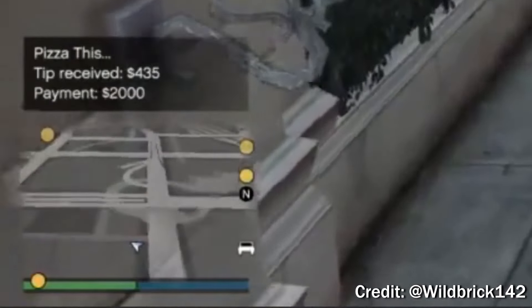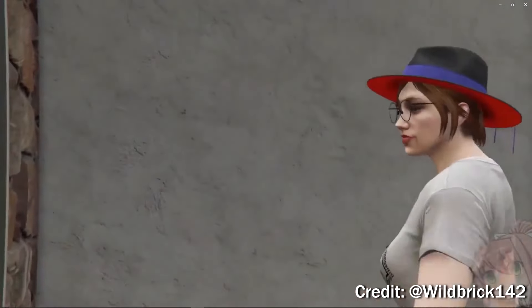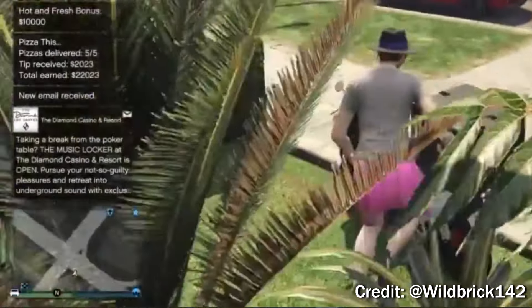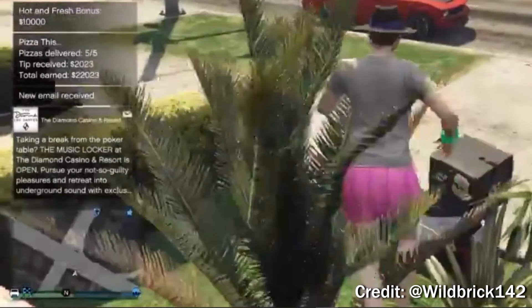You're carrying five hot pizzas on your motorbike. There's a short cutscene for each delivery, and you'll get tips as shown at the bottom left of your screen. You'll get a $2,000 payment plus a $435 tip, which is pretty awesome. Once you deliver all five pizzas, if they're still hot, you'll receive a hot and fresh bonus of $10,000 GTA dollars.